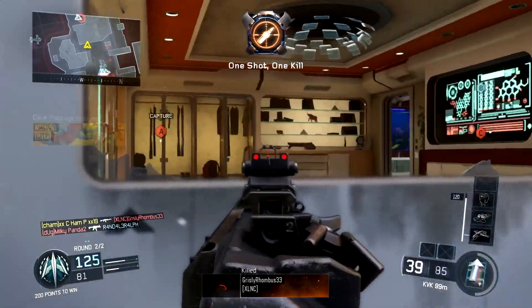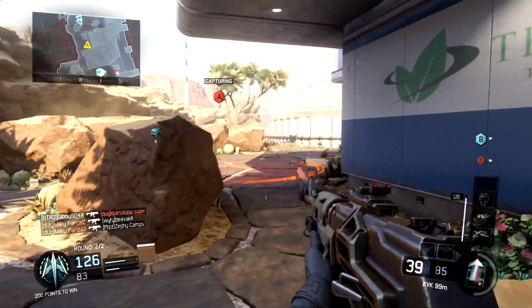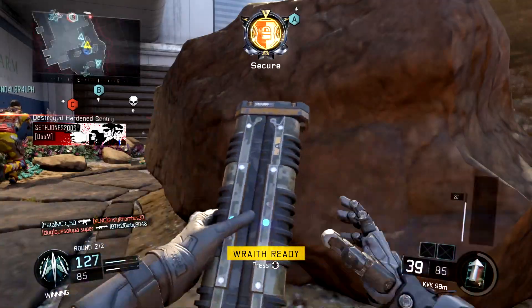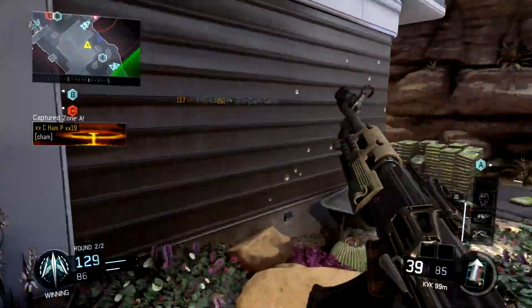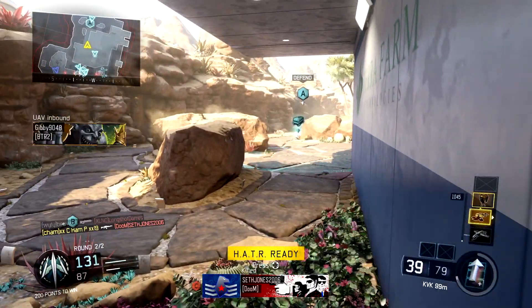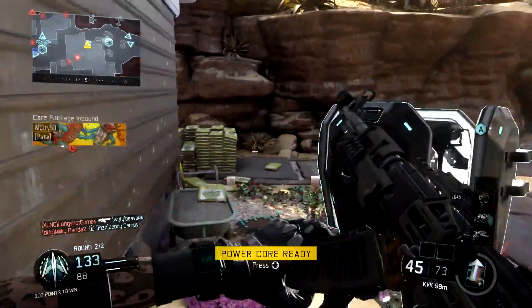I've only been using it for like two days — I just did the supply drop literally one or two days ago and I already got a nuclear and this gameplay with it. I didn't even get to play with this gun as much as I would have liked because I had work both those days. At first I wasn't doing the best with it because I didn't have stock right away. As soon as I got stock on this gun, literally everything changed — my gameplays just started getting better.